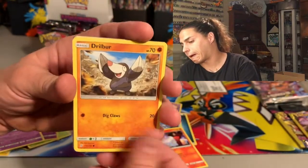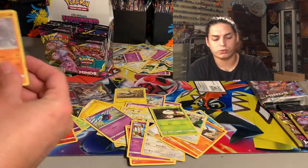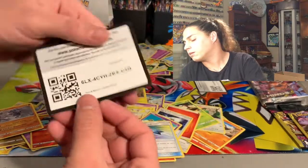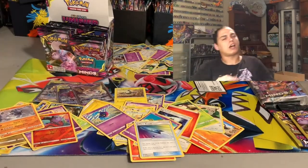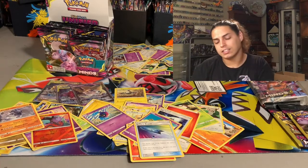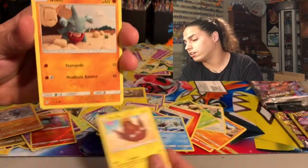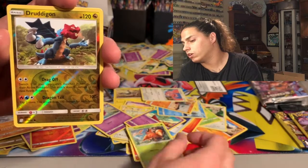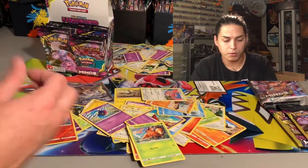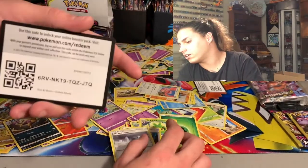Cryogonal, Litwick, Drilbur, Snorlax, Foongus, Salandit — reverse hollow — and a Steelix non-hollow. I just recently drew a Steelix — if you haven't seen that, I did a speed drawing video of it. Go check that out! Finneon, Stunfisk, Gibble, Lickilicky, Dwebble, Druddigon — followed by a Leafeon which is dope — but it's not what we're looking for. Long Swords, Flyinium Z, Blizzard Town.